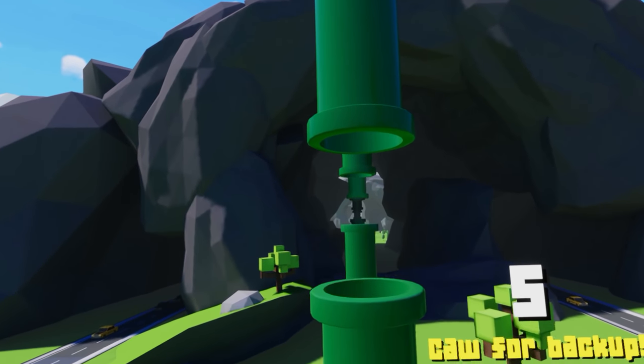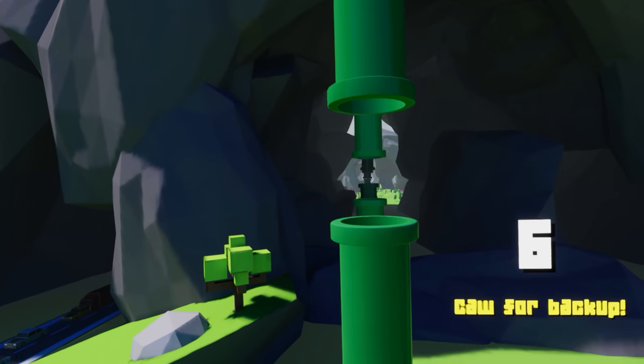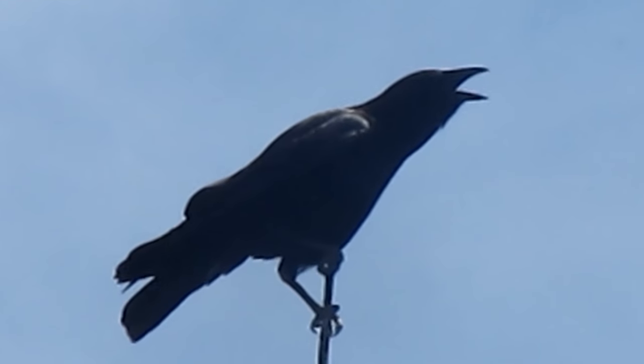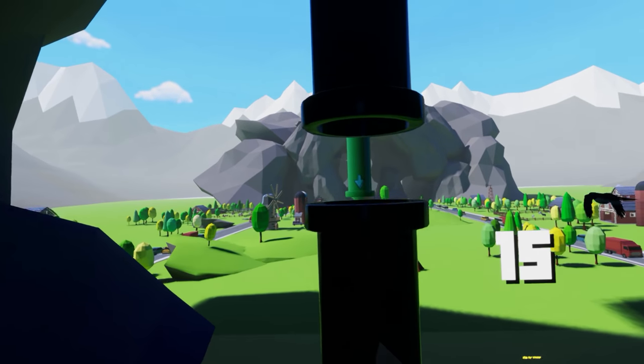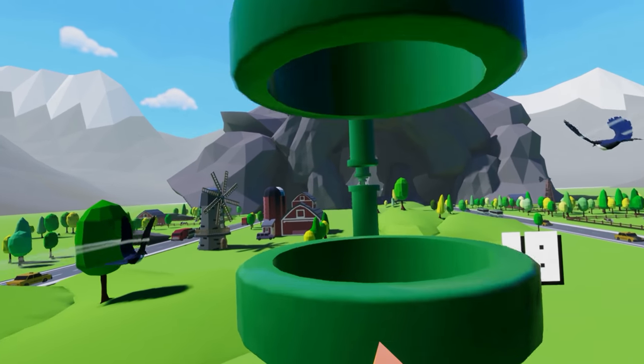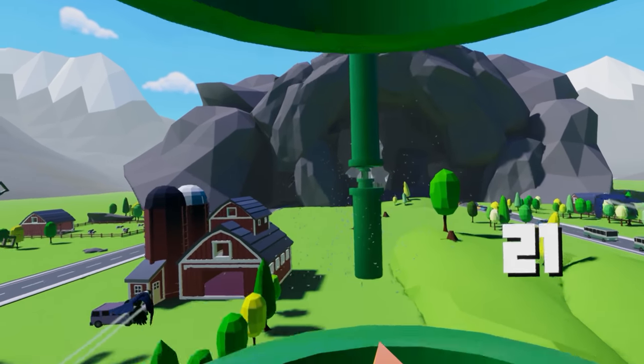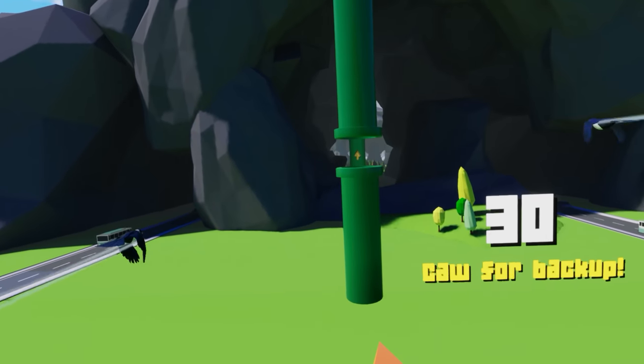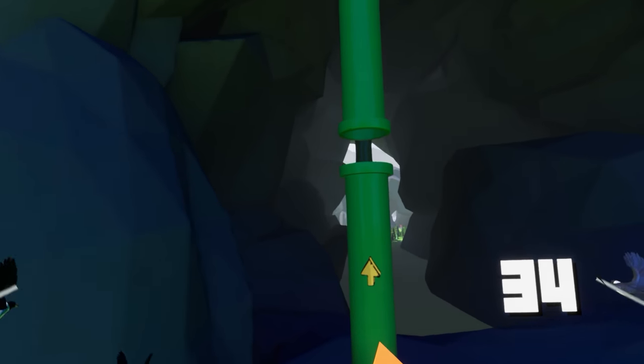There is one more addition the game makes that I loved. When you pass a certain number of tubes, you get the option to caw. You can either make this noise in real life or press a trigger, and what it does is send a bird to fly next to you. For every bird you have, the points are multiplied by that amount. They will die off periodically, but it's a great way to chase the high score.